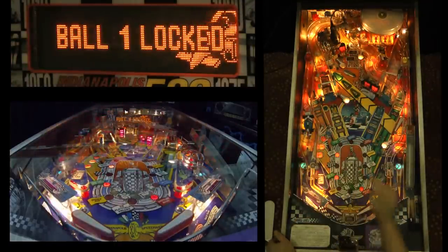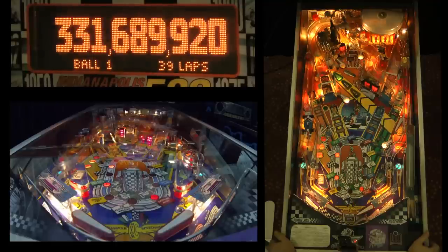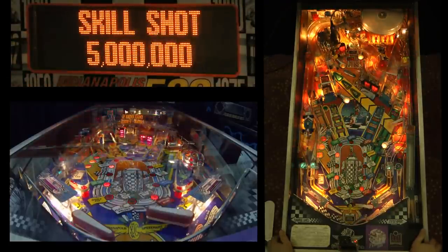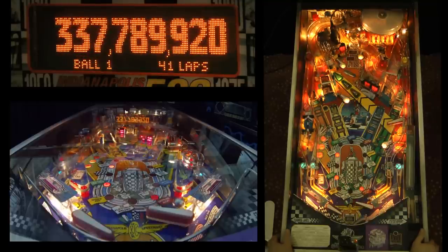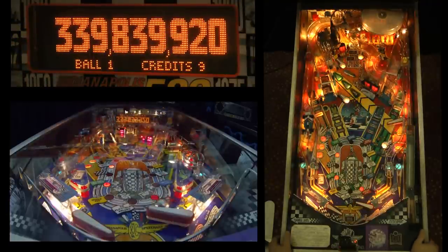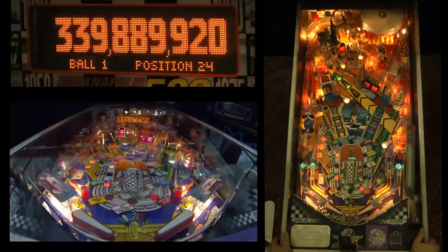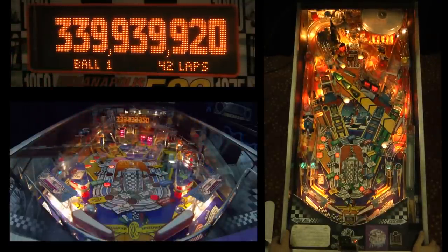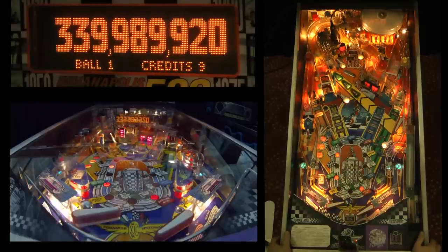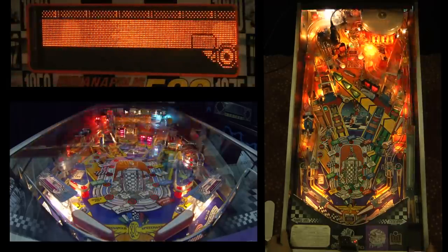Spelling the in-lanes I-N-D-Y will light the left ramp for what's called a souvenir, and souvenirs appear to add points to your score. Next time I collect a souvenir, let's watch the score carefully and see what happens. The conventional skill shot is valuable, but it's not as valuable as you might suspect. Often speedway shots brick out, so be careful — they will come around the loop, and if you're not paying attention you can lose the ball. Watch for it to fall in the back hole.